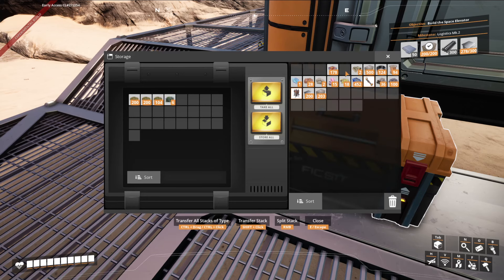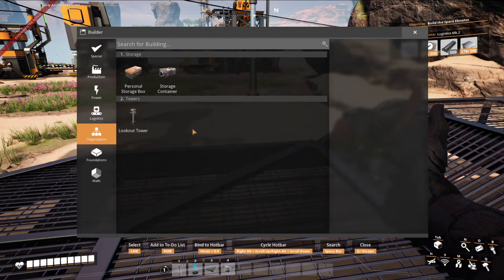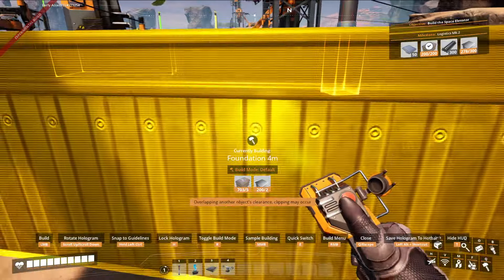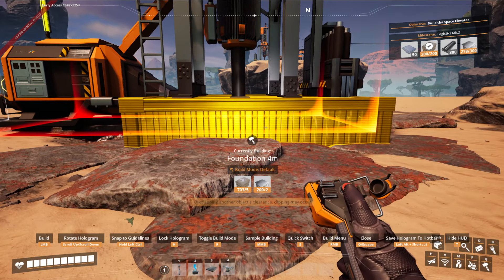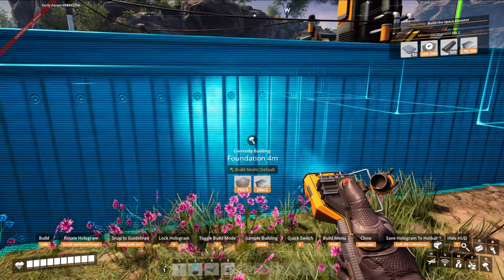Control — yes, control moves all of that. We're going to want to get a few other items going. I'm going to be saving research until later. Something else I learned is that you can change the color of your building things like this.